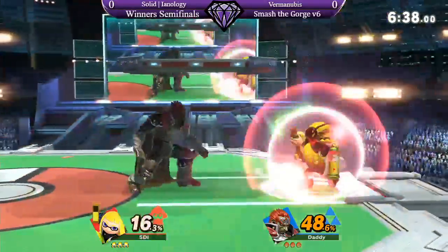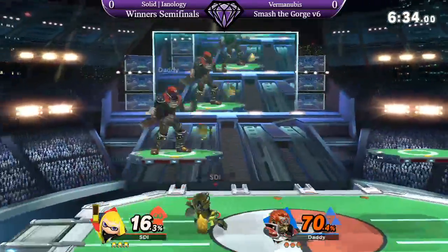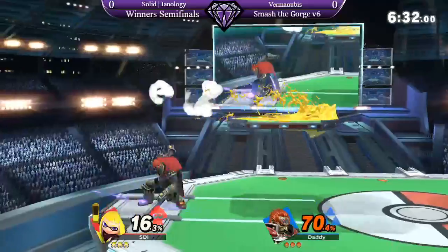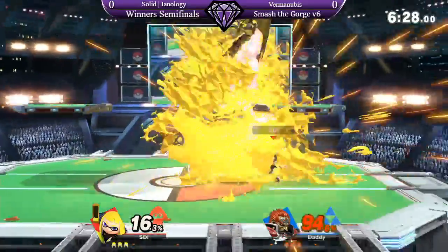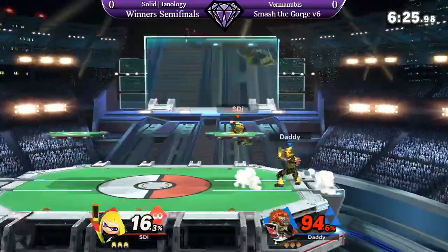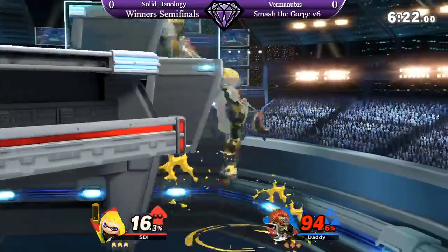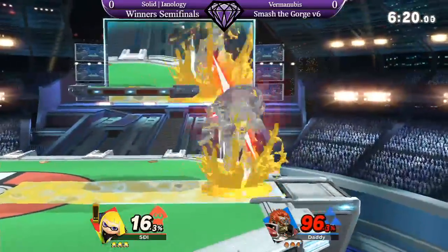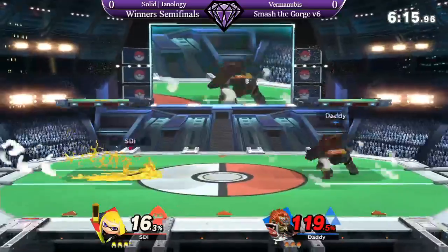I bet you see how Furmanubus deals with the speed here. Because as strong as Ganondorf is, all Ionology needs to do is just wait for those little moments of lag as he's coming down from the aerials and sneak in there. Reading the landings, for sure. And staying right outside the range of side B and down B, because those are really good burst options.